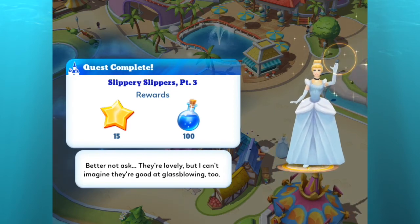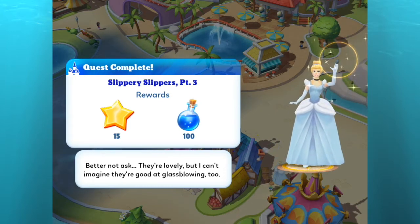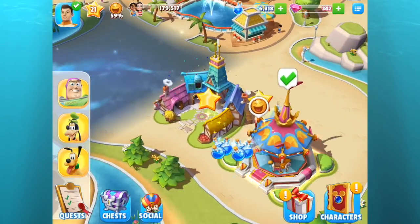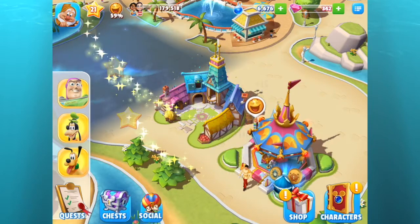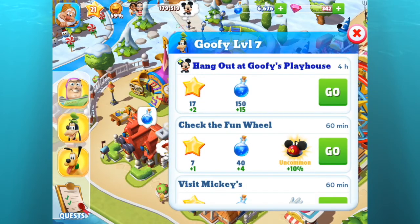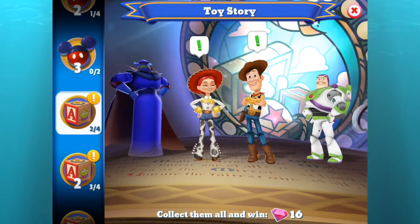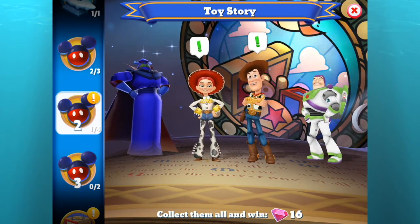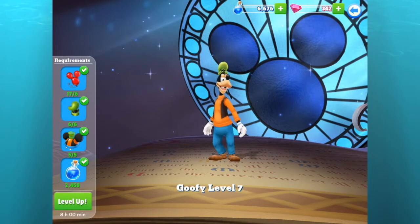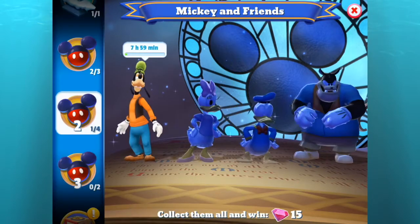Now off to collect from some of my other characters and send them all to work. Goofy and Mickey can hang out at Goofy's Playhouse. I do want to check who can level up here — Goofy can go from level seven to eight, which should be very useful. Off he goes — won't see him for a while.